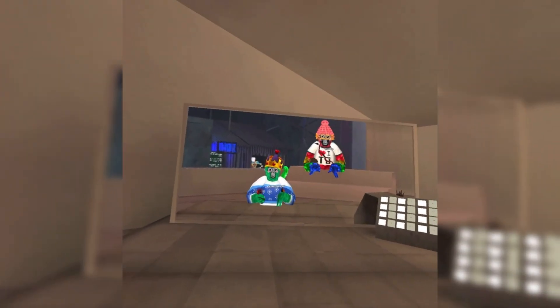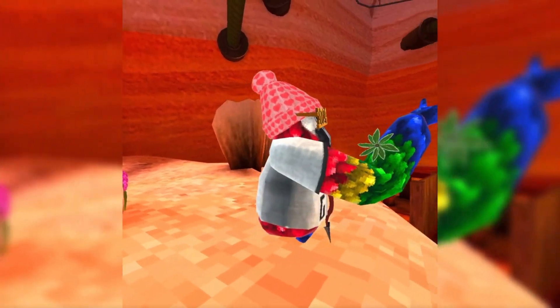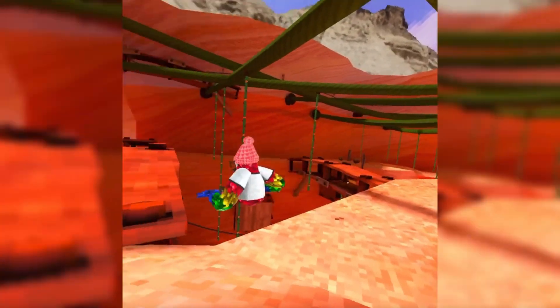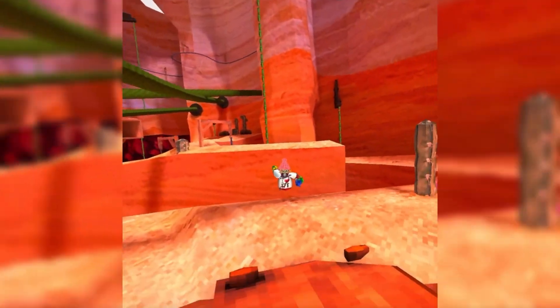The first challenge is a rope challenge where me and Green Bean will be going across the ropes, hit a wall, jump back, and touch the edge. All right, when you're ready — oh no, I fell! You can take the win, you can take the run. Let's go, I win!